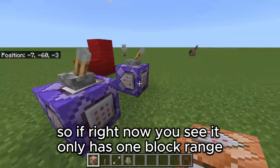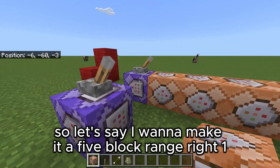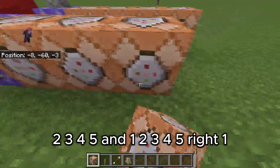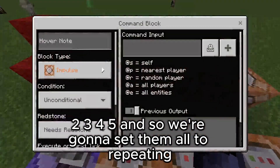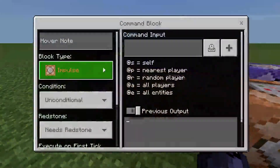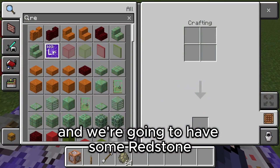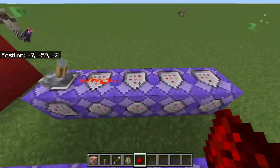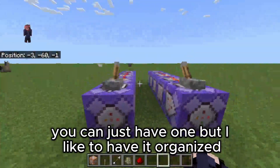Right now you see it only has one block range, so per command block we're adding range. Let's say I want to make it a five block range — 1, 2, 3, 4, 5 — and we're going to set them all to repeating. We're going to have some redstone, a line of redstone running down from the lever. Technically you don't need two levers, you can just have one, but I like to have it open.